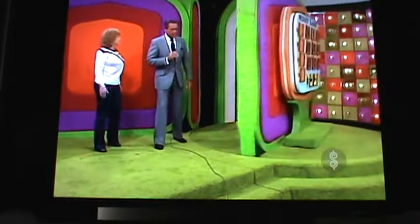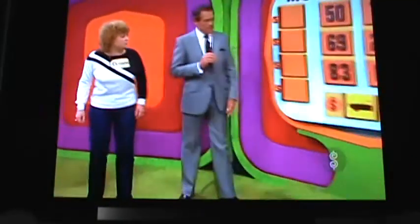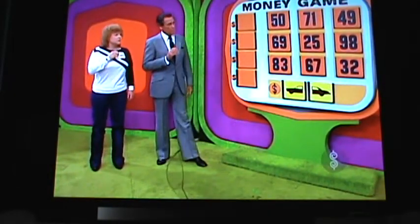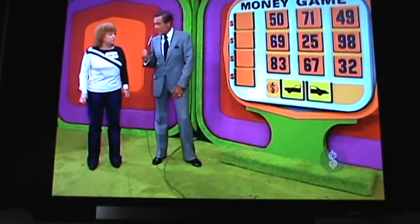On camera, we are going to play the Money Game. When you pick numbers that have a dollar sign behind them, you get only money. But you're looking for the first two numbers and the last two numbers in the price of the car. We'll know when you have them because there will be a picture of the front or the back of the car behind those numbers.